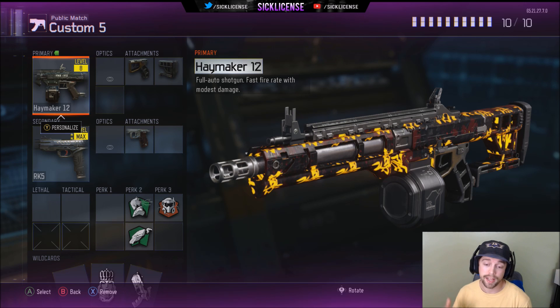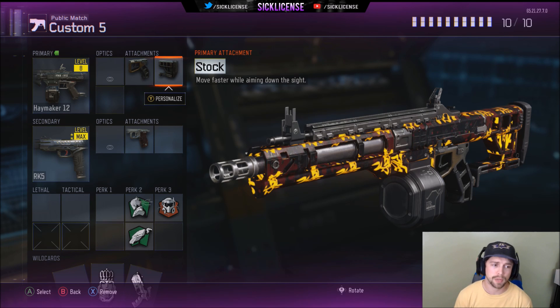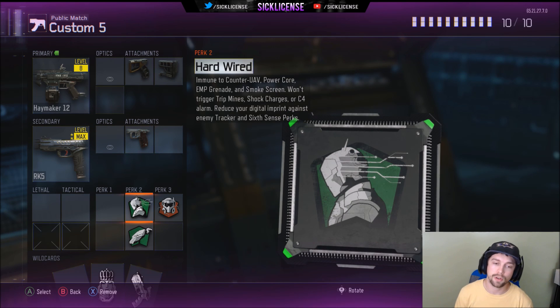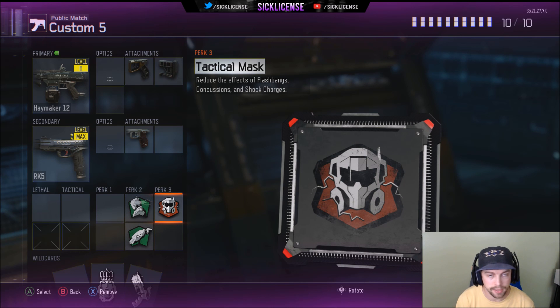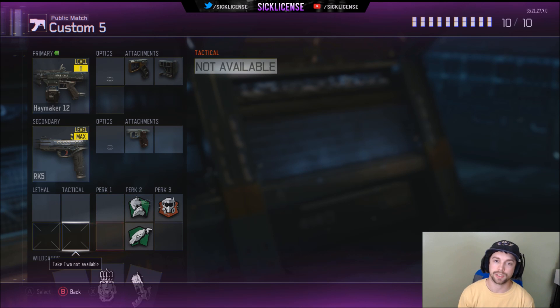I was actually just ending a live stream and had OBS recording. I tried to do a long commentary but didn't like how the live comm came out, so I went back to theater and pretty much recorded this from theater — so you won't see me pop up the scoreboard as much. On this Haymaker we are using quick draw and stock, the monochrome camo, the RK5 with quick draw as the secondary. Perks are hardwired, scavenger, and tac mask.